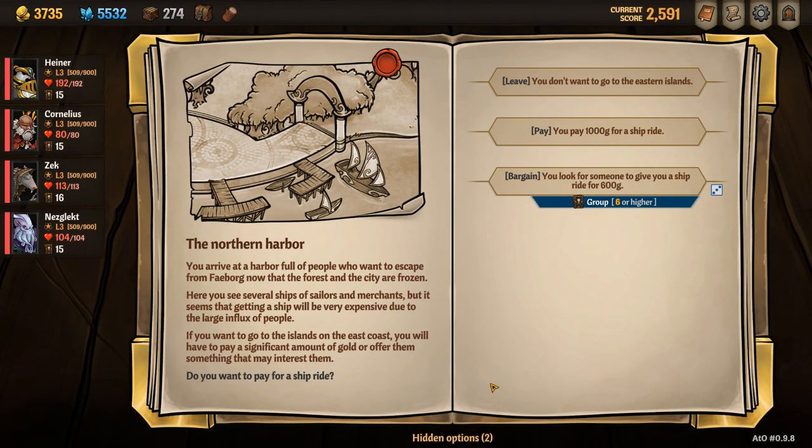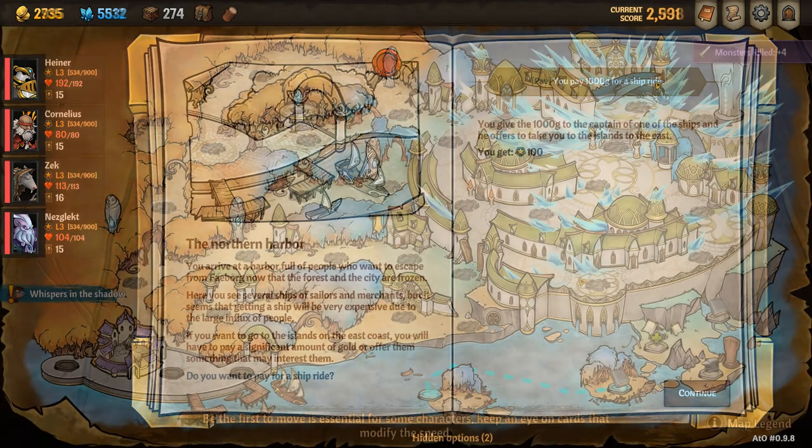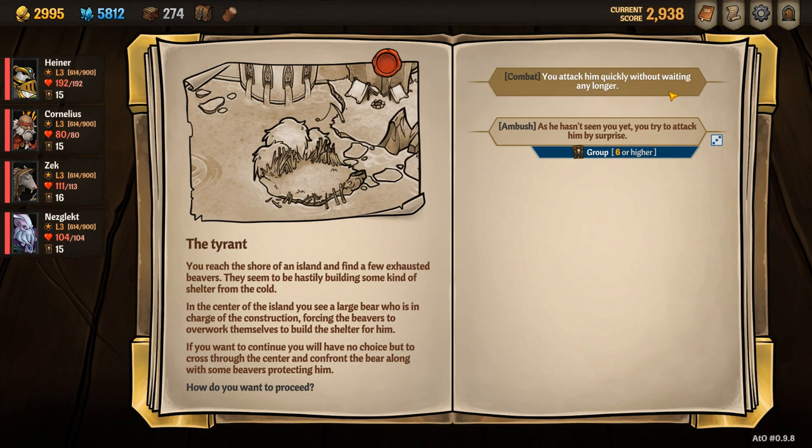In the Blue Zone, navigate to the Harbour, pay the 1000 Gold, and then continue along the bottom until you reach the Island. When you are at the Island, select Combat and defeat all the enemies.